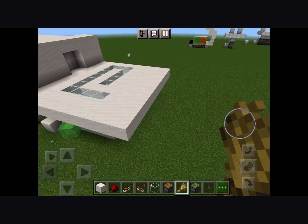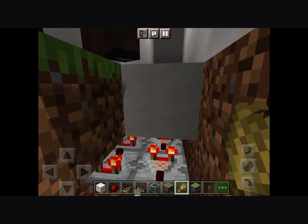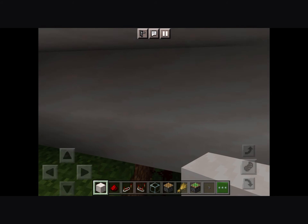The materials you'll need for this are: three stacks of building blocks, 16 glass, four pistons, eight comparators, one cow, one lead, one repeater, one pressure plate, one button, 26 redstone dust, one repeater, and two redstone torches.